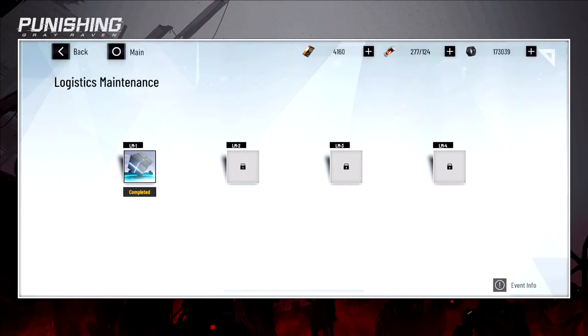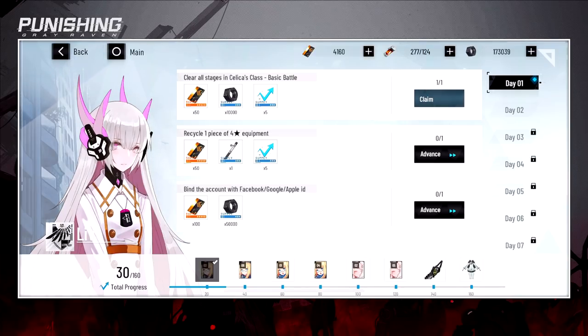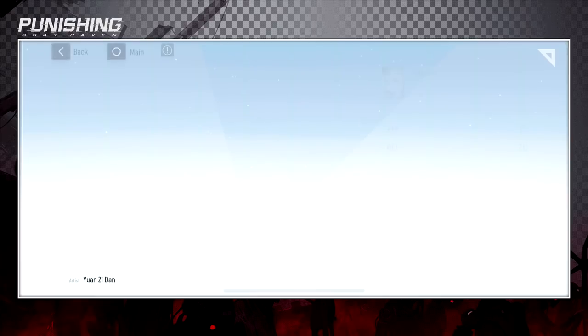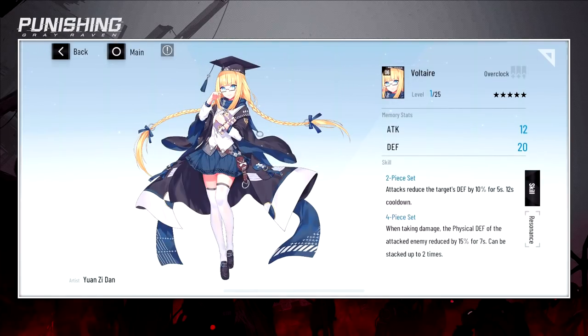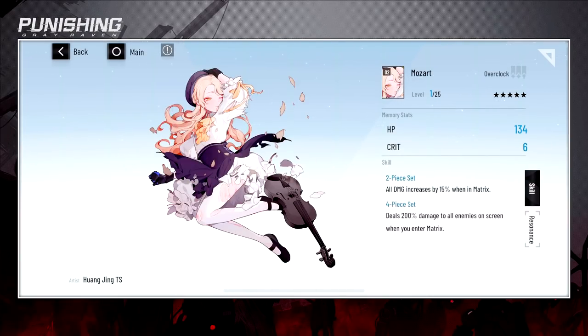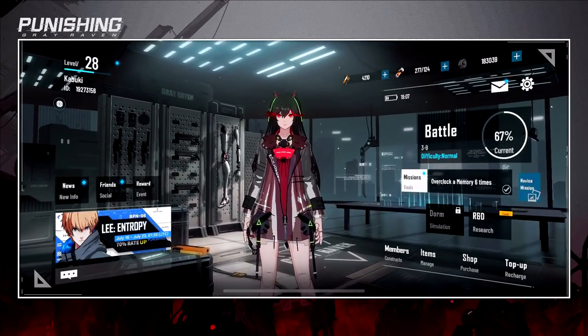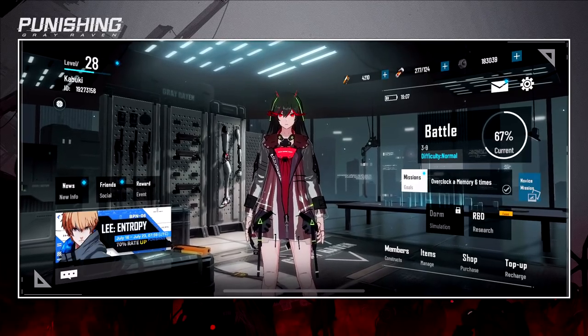In this game you can actually farm cards, which is great. Also check Novice Missions — they give XP and some cards. There are some good five-star cards here, like one that reduces the target's defense by 10% for five seconds, and another that reduces physical defense by 15% when taking damage. You also get more equips and cards this way.